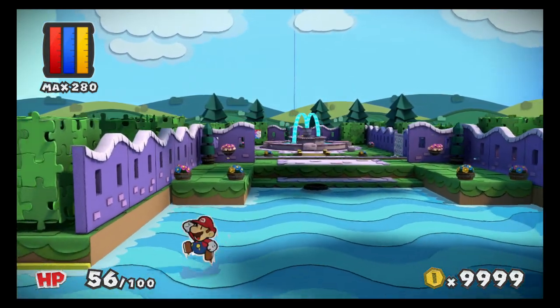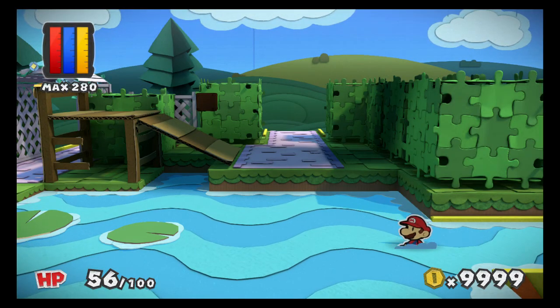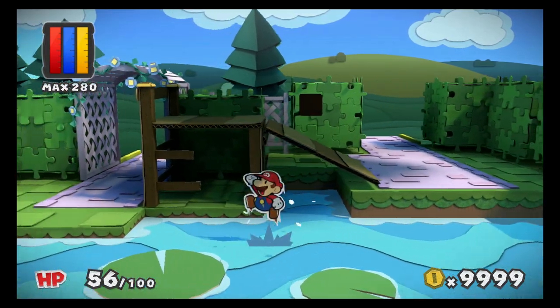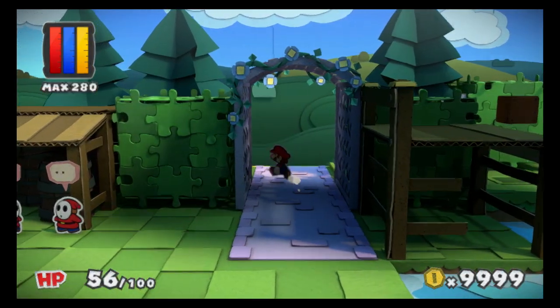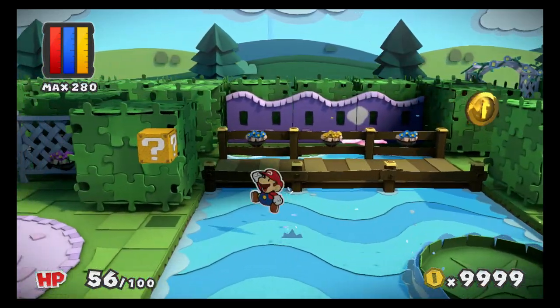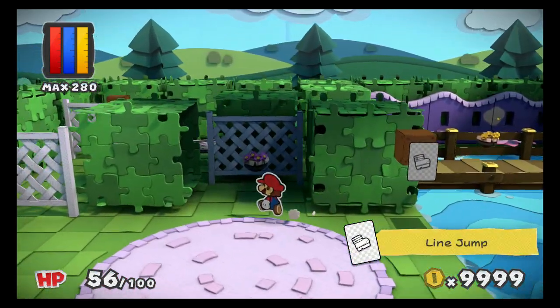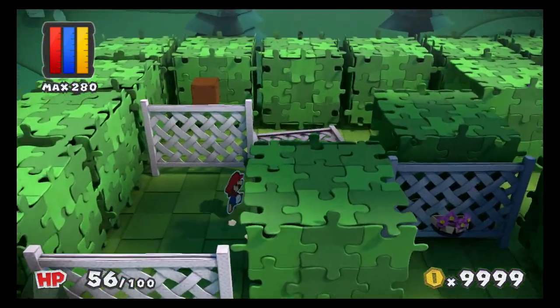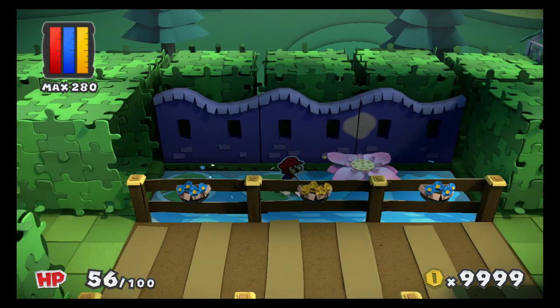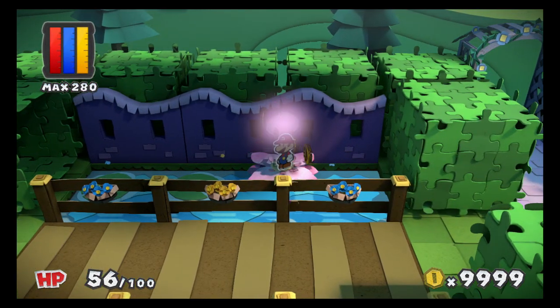Looks like that teabag guy was the source of the poison — this place smells way better now. I also smell the unmistakable scent of a paint star. Let's take a stroll through the park before we return the teapot to the inn. It's faster to just jump through the water than use that little thingy thing. I want to get that last colorless spot because now that that flower is bloomed, we can indeed jump up there and get it. Look at how bright and lively this place is now.